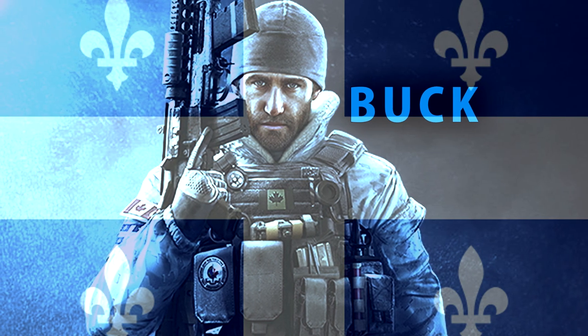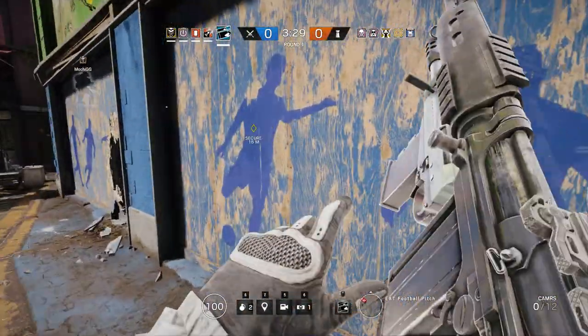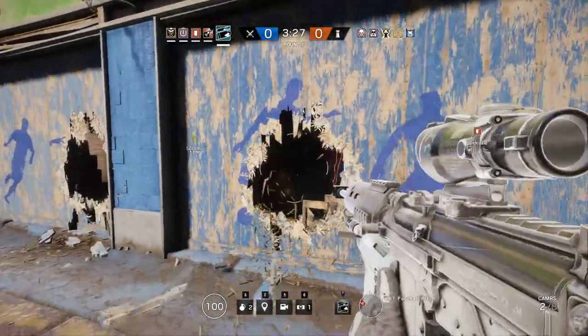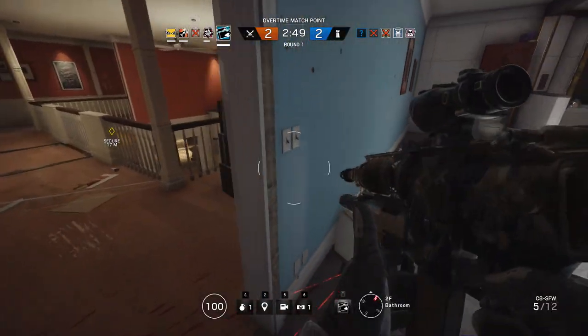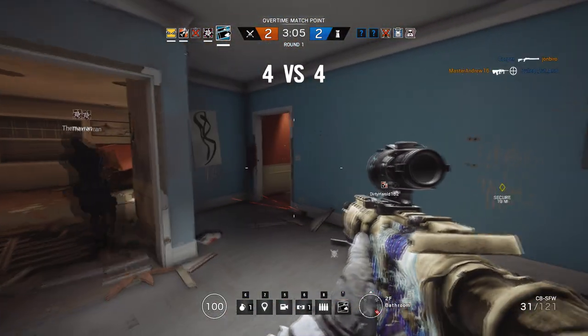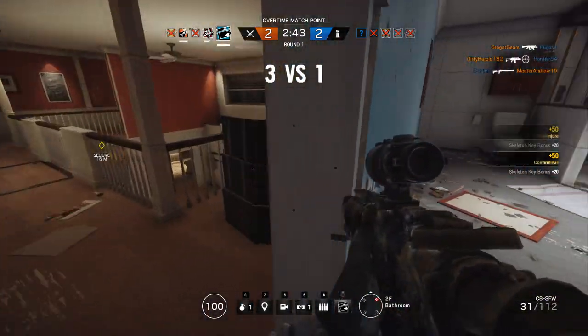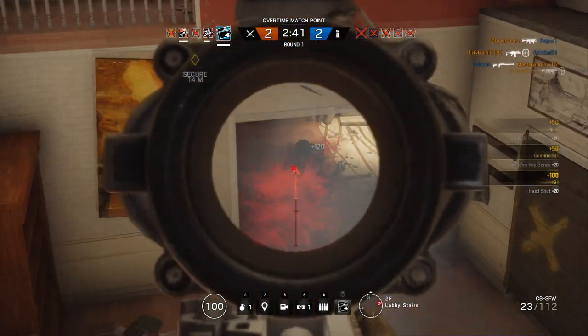That does it for the vanilla operators. Now I'll get into DLC, starting with the Canadians. You can use Buck's underbarrel shotgun to blast through bad guys in destructible cover, like any other shotgun, as well as use it as a breaching tool. I find the semi-auto rifle to be good, but his fully automatic rifle works really well with an ACOG and flash hider as well. Buck is also one of a few attackers that can use frag grenades, which are really useful.